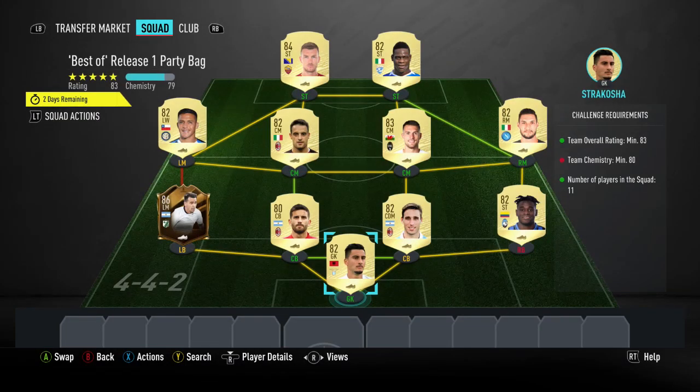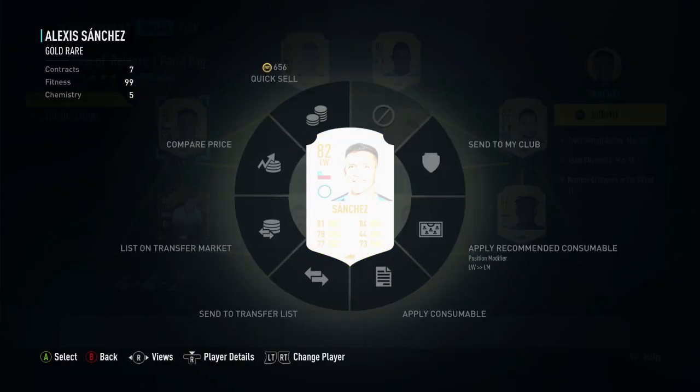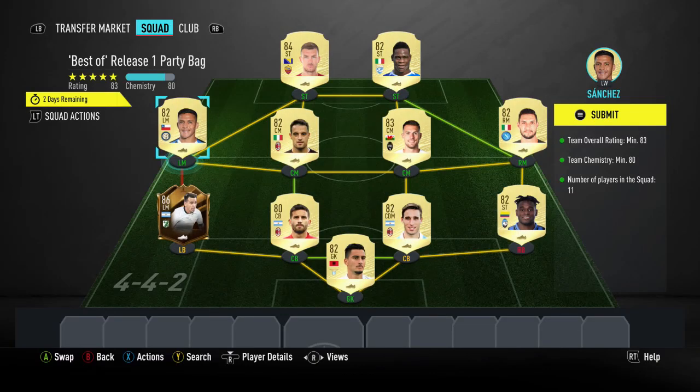So for this squad, the total comes to 45,350. For this SBC it is a pretty big risk — as you can see, got 79 chem. What you're going to need to do is buy a left wing to left mid card for Sanchez, which currently costs around 400 coins, so it's pretty cheap.